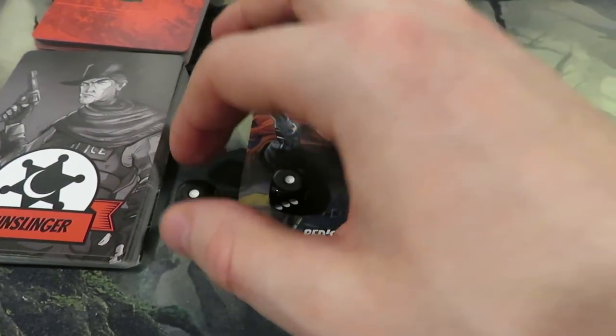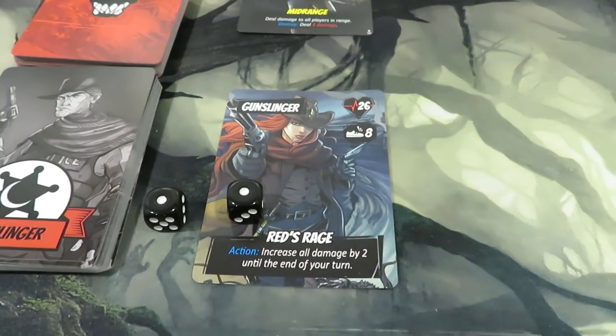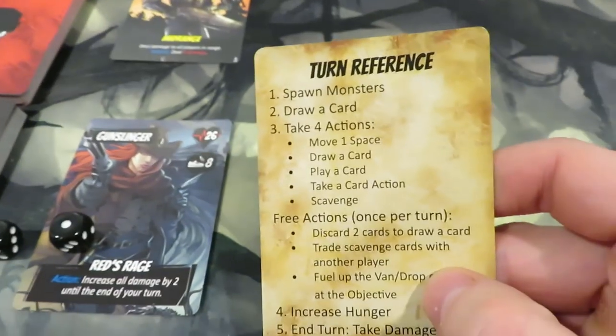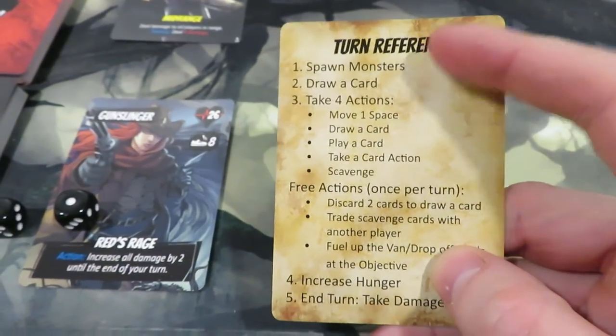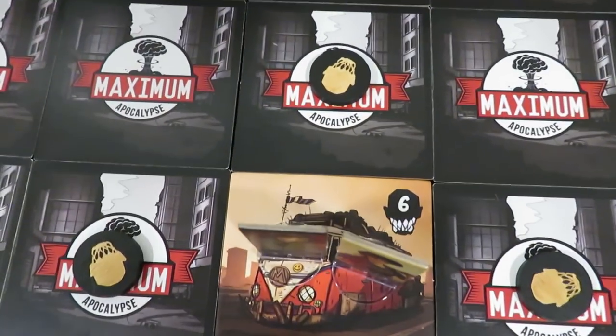We'll keep track of our actions with the die that's not on the character card — the one on the character card tracks hunger level. Starting with the gunslinger, we'll use the turn reference to remember our turn order. We start by spawning monsters, rolling 2d6 and hoping we don't land the number six that's on the van tile.